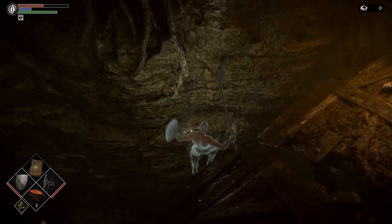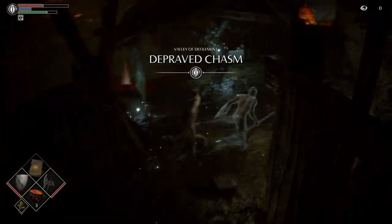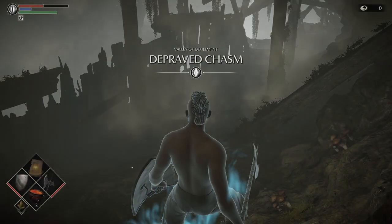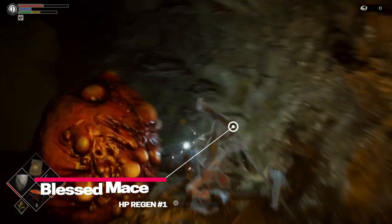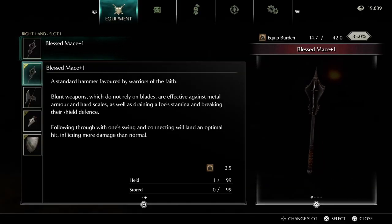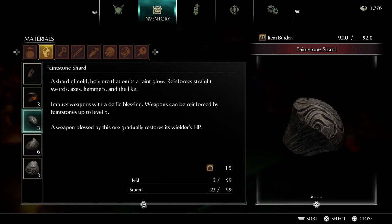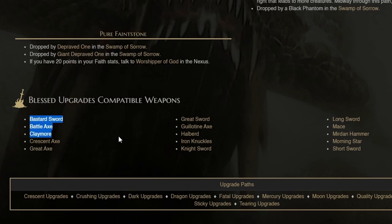Simply get to here and then roll off here. Get to the save and exit button in the menu whilst you're falling and hit it as soon as you hear your character make a death noise. When you reload, you should be down here. This can take a few tries to get right. When you do load up down here past most of the level, avoid the enemies and roll behind this poison tick to get the blessed mace plus 1. You can just kill yourself or use an archstone shard to warp back to the Nexus. Blessed weapons will scale magic damage with your faith stat, but they also regenerate your HP. Choosing a blessed weapon upgrade path will require faint stones, and here you can see a list of all the items that can be blessed.